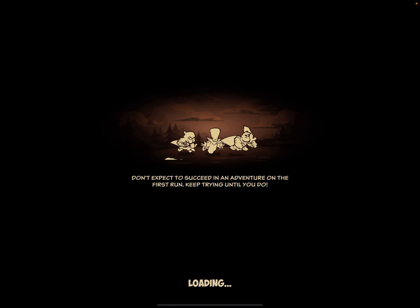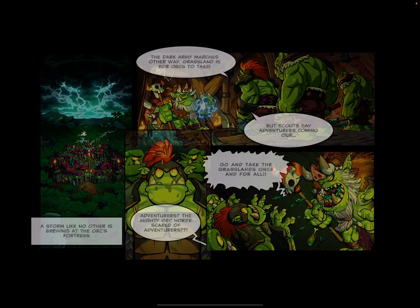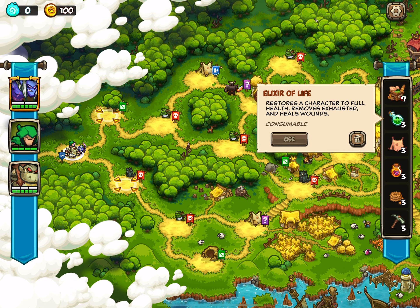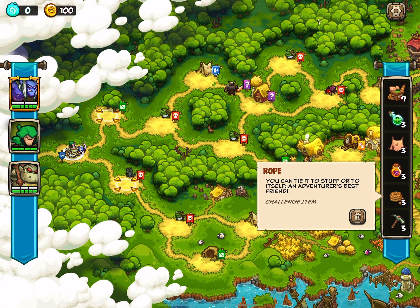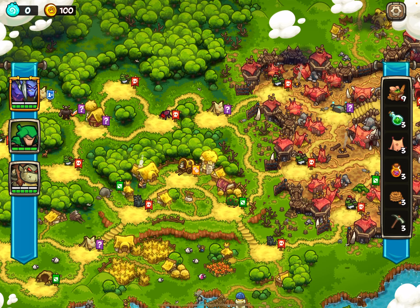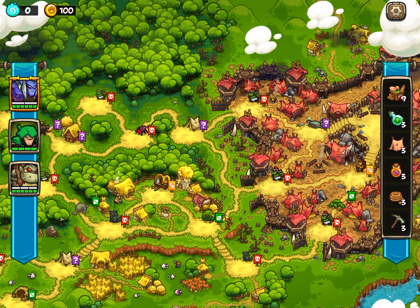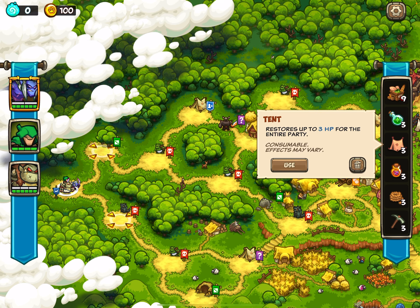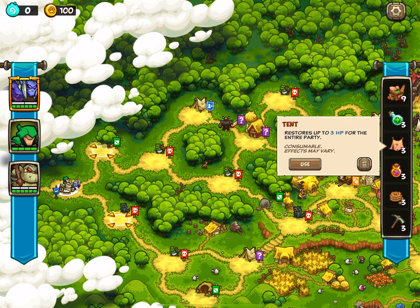Casual difficulty doesn't change that much about the game. The primary difference is the items that you start with for every single adventure. As you can see, there are nine supplies, three elixirs of life, three tents, three energy potions, three rope, and three picks. The idea is that you can make it through every single node and have at least one HP healed after that in case you took some damage. It's not going to make you invincible or guarantee full HP, but you don't have to worry as much about HP because you have all these items to help you out.